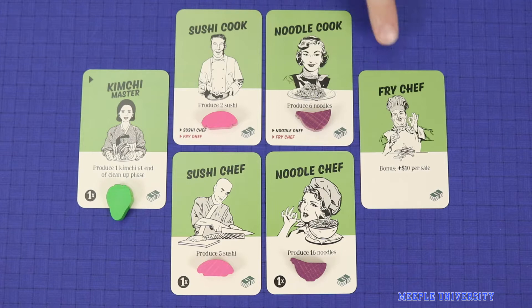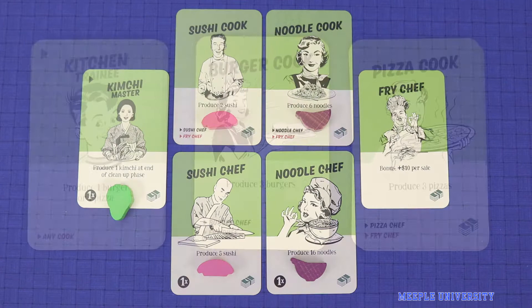To set up any of these four modules, place the corresponding employees on the table, remembering that the kimchi master, sushi chef and noodle chef are all one times employees. Additionally, replace the kitchen trainees, burger cooks and pizza cooks from the base game with those from the expansion, as those reflect the new career paths.